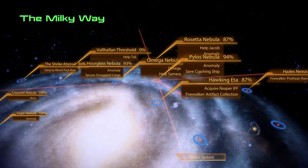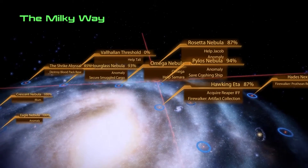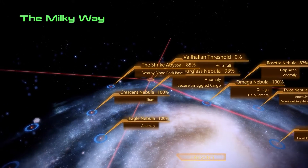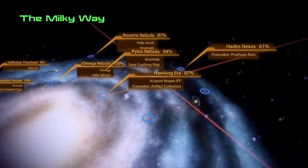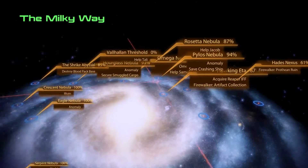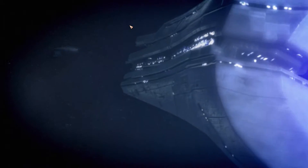Hello, hello everyone! Welcome back to Let's Play Mass Effect 2 with me, Nidhi. So after having recruited Tali and gotten her loyalty quest as well, it's time to continue on doing all the stuff that's highlighted here. I think I'll start with this system where we have an anomaly and a crashing ship somehow.